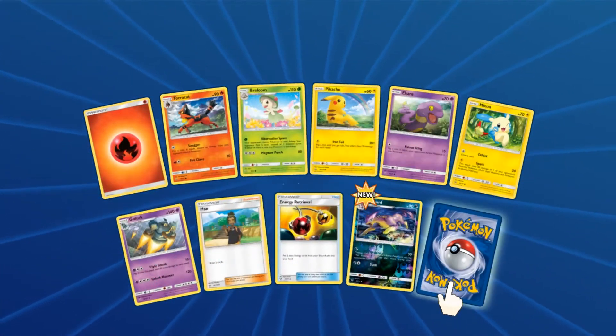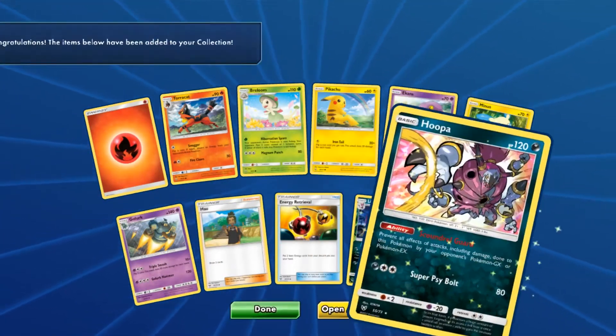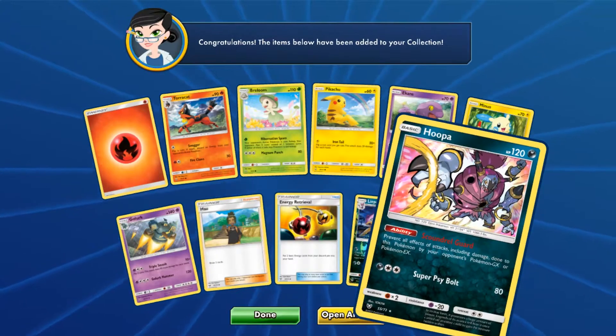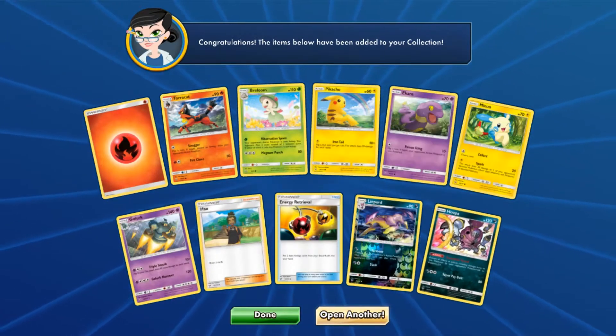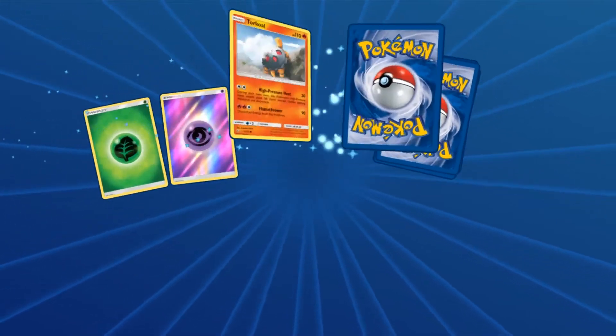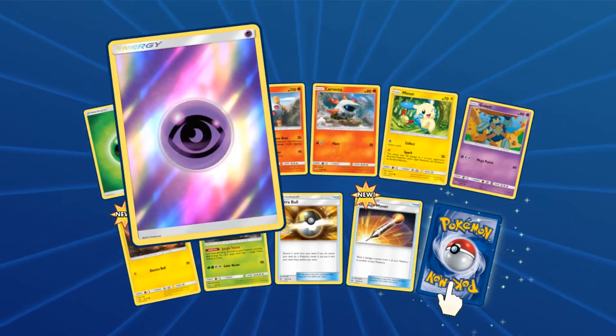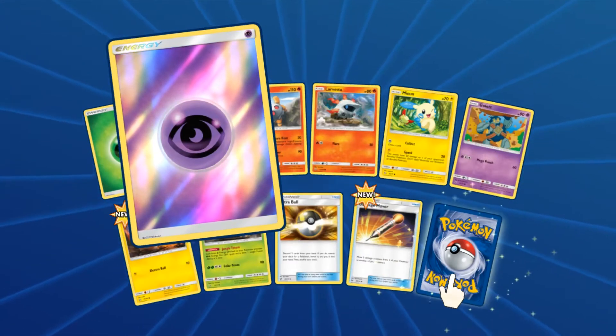We have a new Lyphard Reverse and... Hoopa! Hollow is our next pull. Come on, give me some GX love. We get a Psychic Hollow!